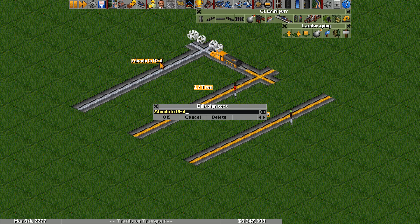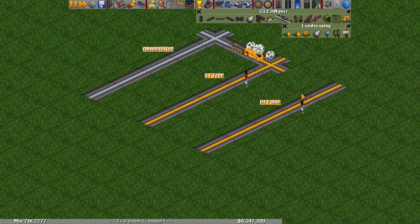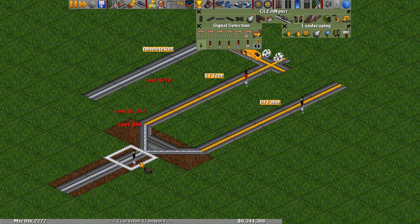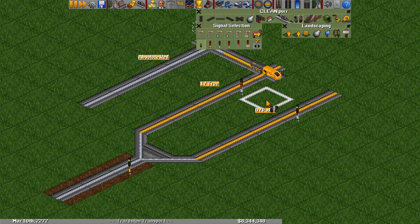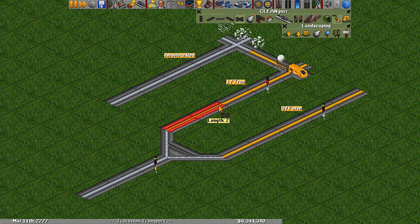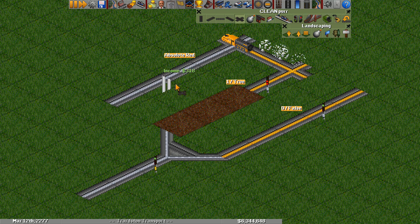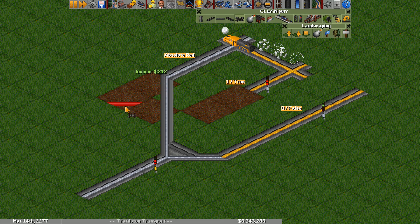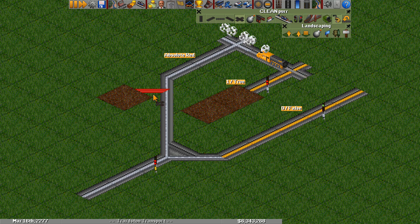Absolute red works a little bit strangely. When we take an AND of true and false, we expect false, and that's what we get — red and green, true and false, gives us false in an AND gate. But if we take the AND of absolute true and false, we get true. So sort of absolute red has changed this AND gate into an OR gate.